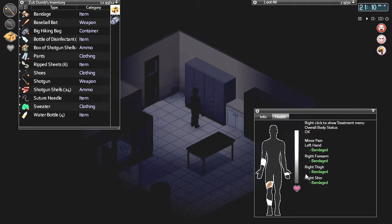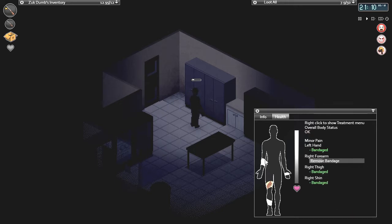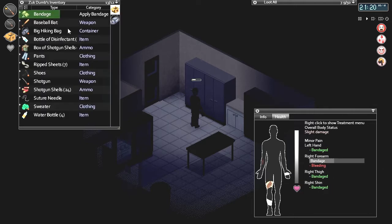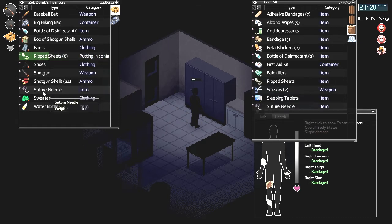I'm wondering — there was a scratch, right forearm, that was the one that was bleeding. I wonder, can I disinfect? Okay, yeah yeah, and then bandage. Okay, that's good.